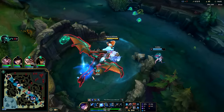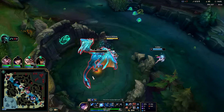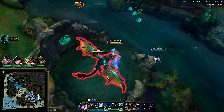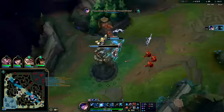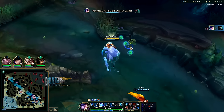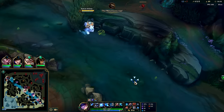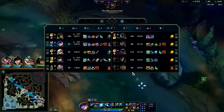Ocean drake is generally a pretty hard one to take too because it slows you on every single auto attack. Very nice. We'll play around the scuttle, get a big speed up into their bot lane.